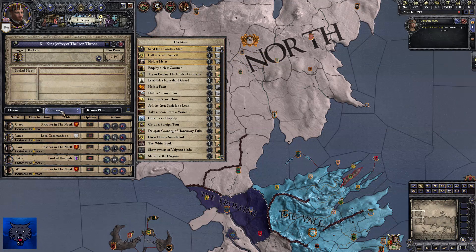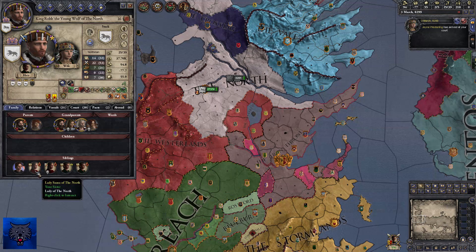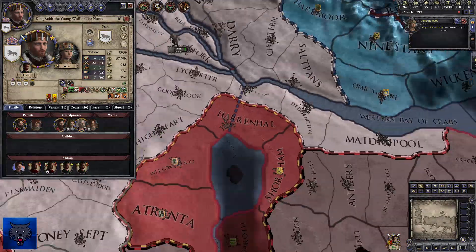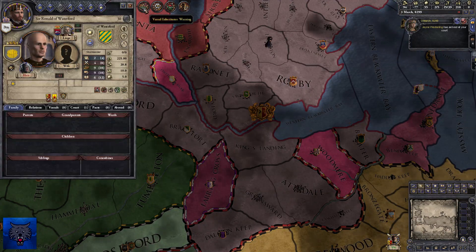We've got prisoners here — Jaime, Willem and whatnot. The problem is, if you execute these prisoners, the Crown has prisoners of their own. Sansa is a prisoner with Joffrey, and Arya's missing. However, if you go to Harrenhal, I'm pretty sure you can find Arya there. So before we knock off Jaime and a couple of others, I'm going to try and rescue my sister and get to King's Landing.